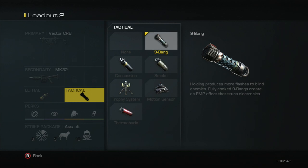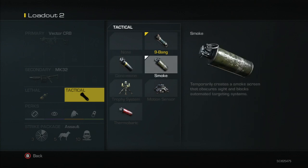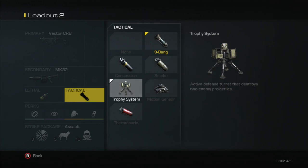Also you have your normal concussion, which temporarily disorients and slows enemies, your traditional smoke grenade, and also the trophy system. I love the trophy system — it's always been helpful.